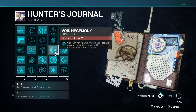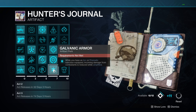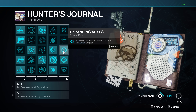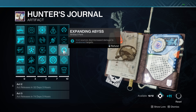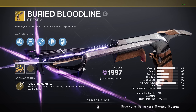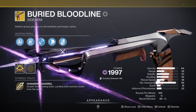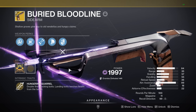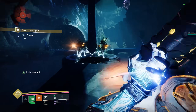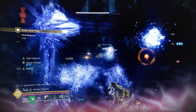In the artifact, the three mods in a row for Prismatic subclasses give you damage resistance, radiant, and void overshields constantly. Shield Crush is also key, and Expanding Abyss. Many of these rely on targets being weakened — that's where Buried Bloodline comes in. With the Callus perk, hitting targets while Devour is active will weaken them with a void 15% debuff, which goes up to 25% with the artifact mod, helping proc all those different artifact mods.